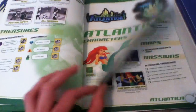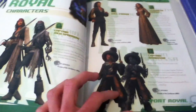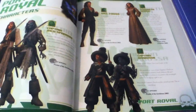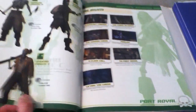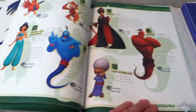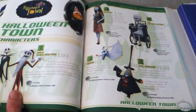You got Disney Castle, here's Atlantica, here's Port Royale — the Pirates of the Caribbean World. Now the second time you visit there, the boss is pretty hard because you got to get the coins inside a treasure chest for the boss to get hurt. You got to find that — pretty hard. There's Agrabah.